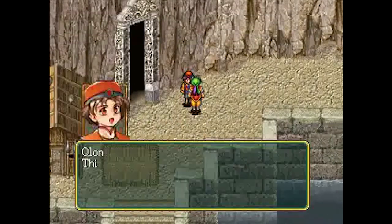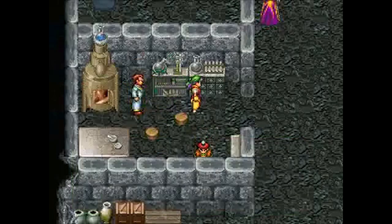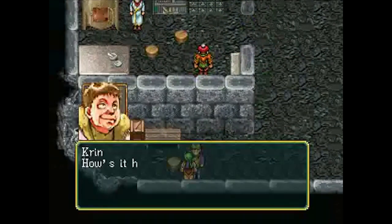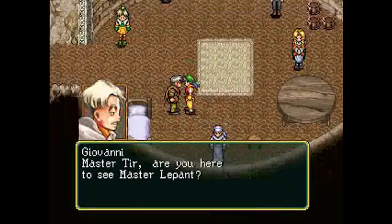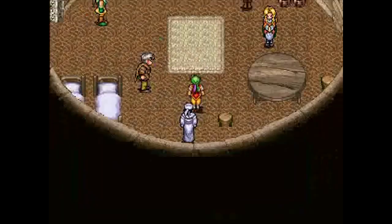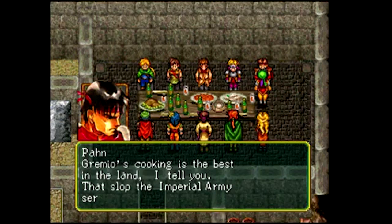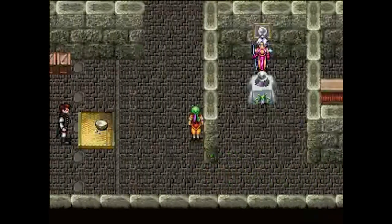The headquarters in the Suikoden series are always dynamic and living places, growing and improving as the player finds more of the 108 Stars of Destiny — the other characters throughout the game. Toran Castle from Suikoden I stands out as our most beloved of these mutable mansions. Suikoden castles improve and add functionality with certain new characters the player recruits, making you feel like you're really having a positive impact on the world and your base. The feeling of accomplishment and comfort in these bustling bases makes them feel more like home than many other virtual villas in our memory.